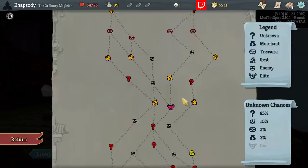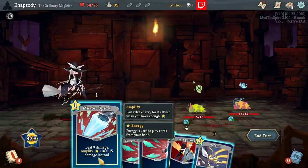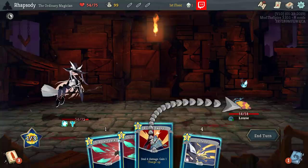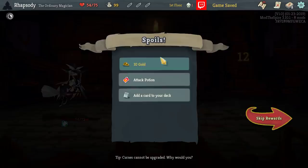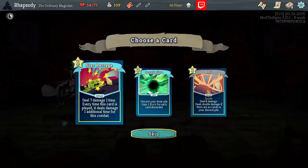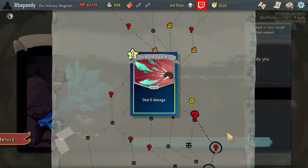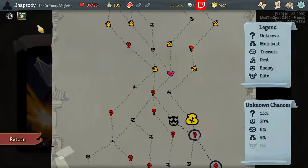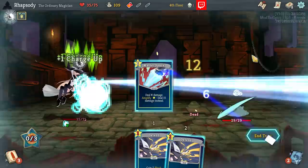I do want to fight three Elites this floor — picking up early Relics is going to be really, really important. There's also Amplify: if you have enough energy to play the Amplify effect, you play the Amplify effect. Whenever I play a card I gain one Charge Up, so obviously I want to play as many cards as possible. Star Barrage deals seven damage one time; every time this card is played, it deals damage one additional time for this combat. We can take this and have a win condition for upcoming normal combats. And we got Preserved Insects — enemies in Elite combats have 25% less HP. It is absolutely insane that this is going to work for us.